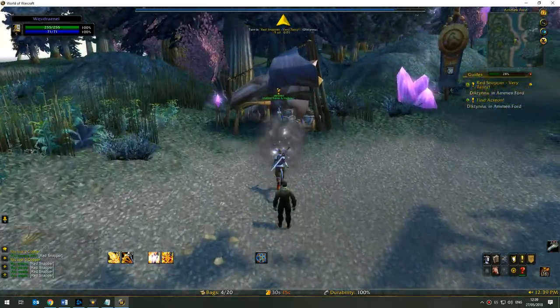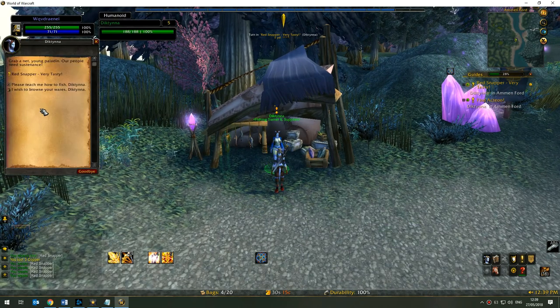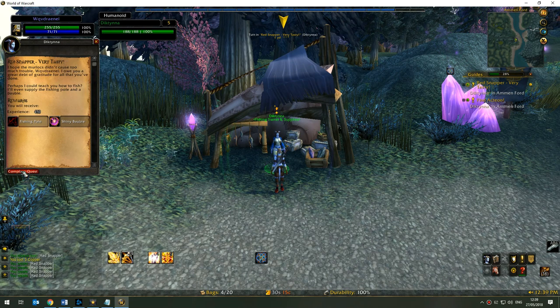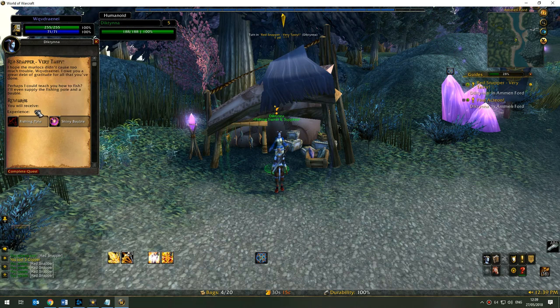She does occasionally have both the strong fishing pole and baubles, which could help later on. We'll hand in the quest Red Snapper Very Tasty, and we're going to receive a fishing pole and shiny baubles, as well as 450 experience.